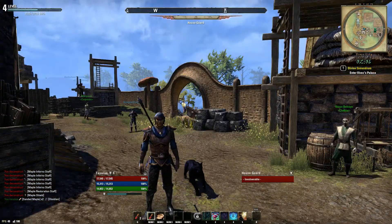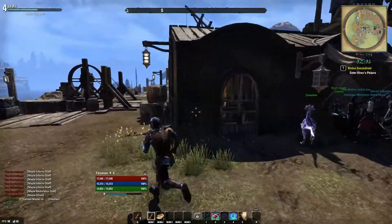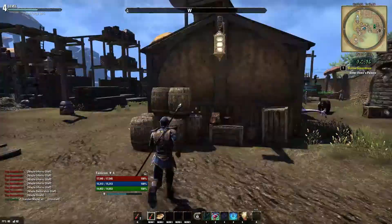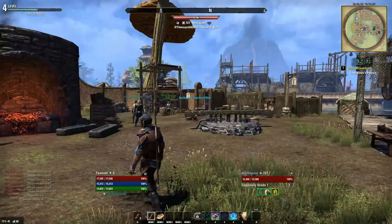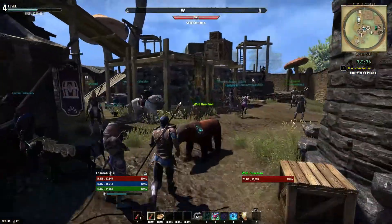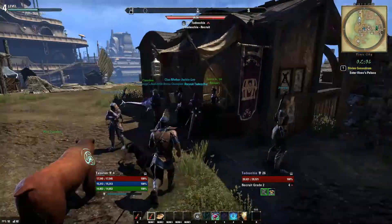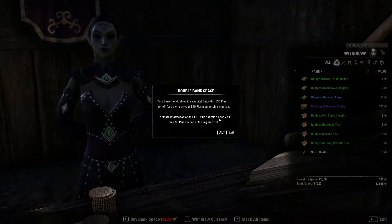Leather — what does that come under? Tailoring? I think that comes under clothing. Armour, weapons, wood, tailor — I think that's it. And now that we can deconstruct the stuff, let's get the rest of that rubbish out of the bank.